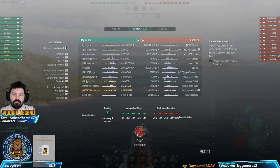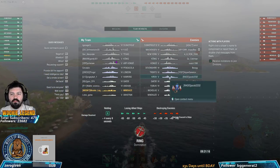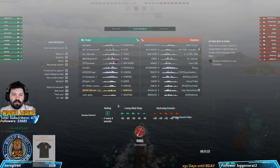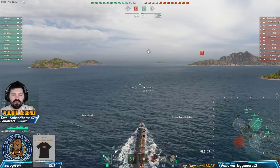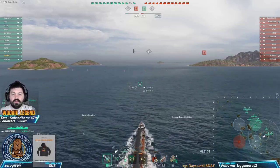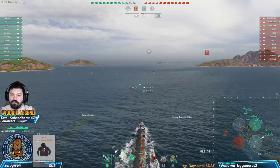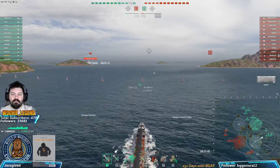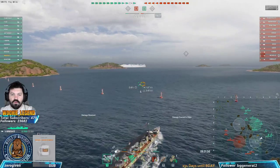Battleships aren't a problem as long as we stay dark - we can deal with them using torpedoes. We look at our team, it's almost identical. At first, put yourself in a position to spot for your team - that doesn't mean rush the cap blindly because they're also rushing. If you get spotted going forward, it's very quick to then get shot at.